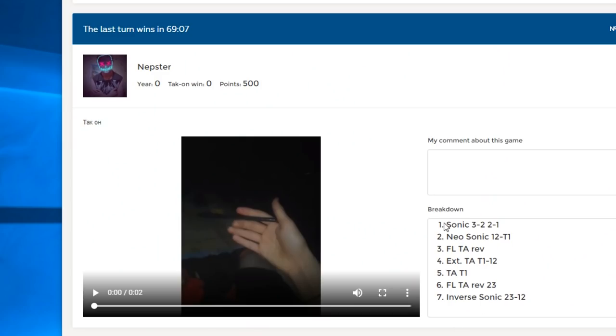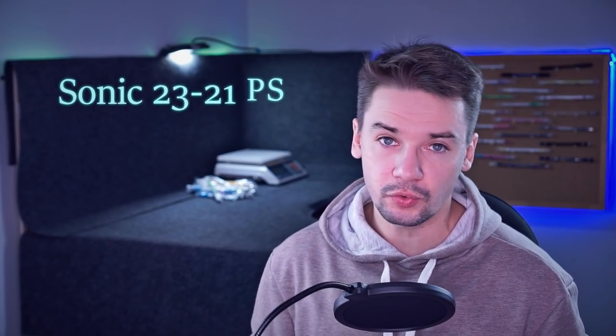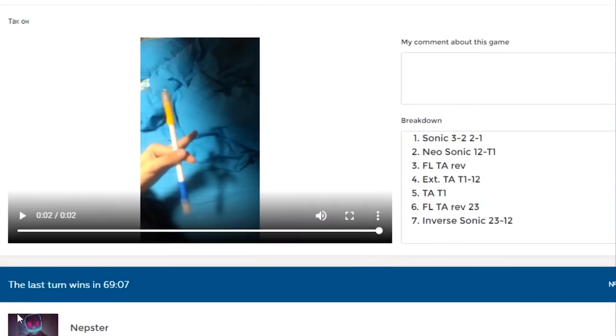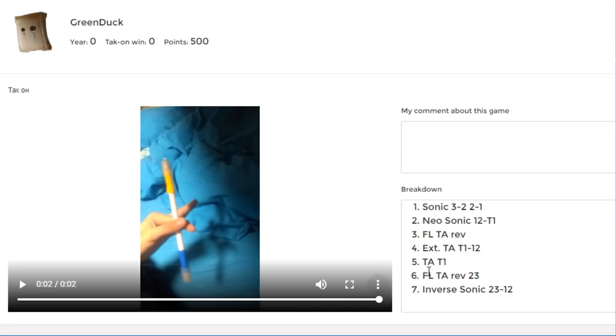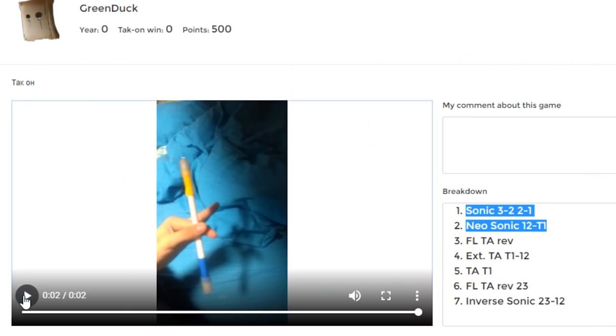One guy creates a TACON by uploading a video where he shows one trick with a pen mod. He writes down the trick, slots in which it should be performed, and wrist position – for example, Sonic 2312 Palmside. That's the beginning of one game, one TACON. The next guy or girl posts the second video where he makes the first trick and adds another one. He needs to make sure that these two tricks can be combined – it needs to be smooth movement. So he posts a video with a linkage of these two tricks and writes down what he has added. For example, he wants to add Neosonic. If wrist position doesn't change, it is not necessary to mark it again; only if you change wrist position should you note it.